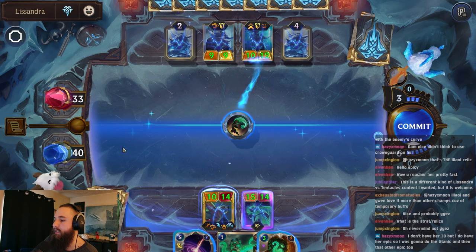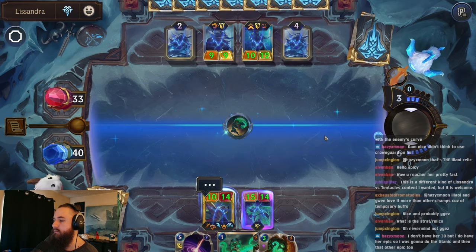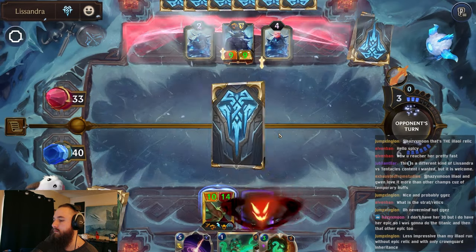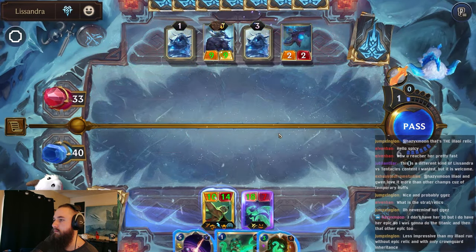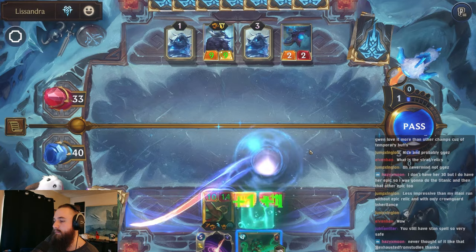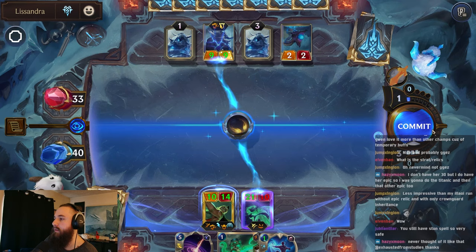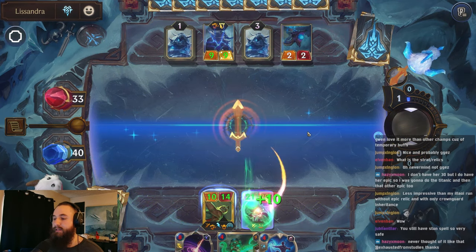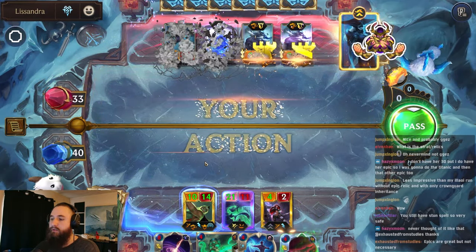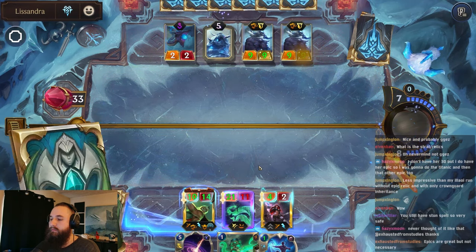Let's just immediately try to kill her. Should be fine. Not worried if they attack, so let's get some draw going. We have so few units that we're going to be very susceptible to Crossbites and Obliterates. Yeah, Epics are good, but they're not necessarily required. Well, that Katarina's fun.